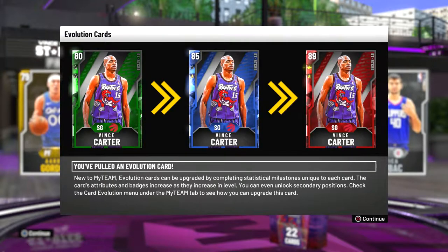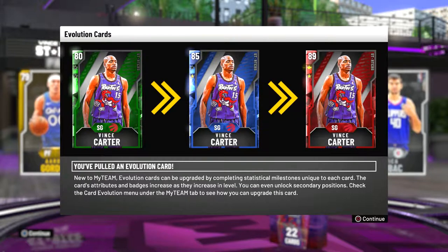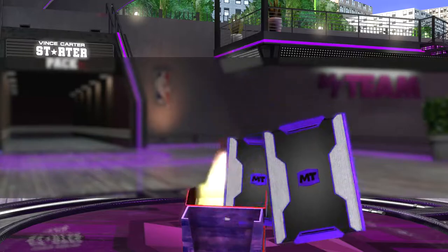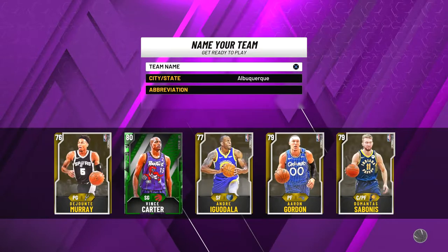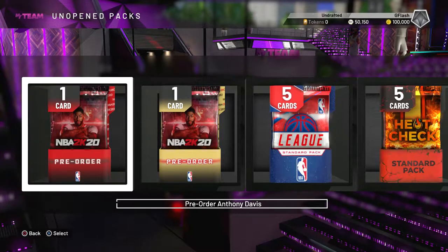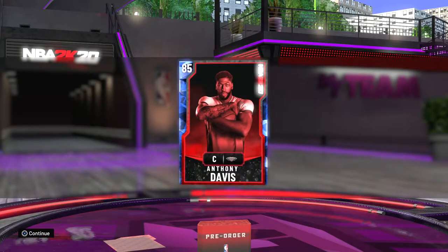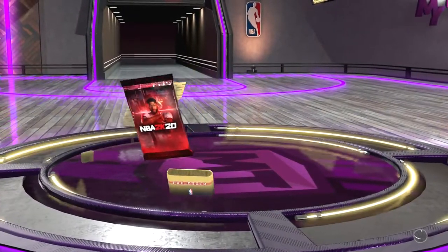A lot of these cards I have no idea what they do. The Vince Carter Evolution card can be upgraded by completing statistical milestones unique to each card — it keeps increasing: 85 Vince Carter, 89 Vince. That's gonna be a nice challenge. I'm happy they have challenges to do during the game so you don't get bored. My pre-order bonus gives me Anthony Davis 85 overall in the first pack and Dwyane Wade also 85 overall in the second pack with the Miami Heat jersey.